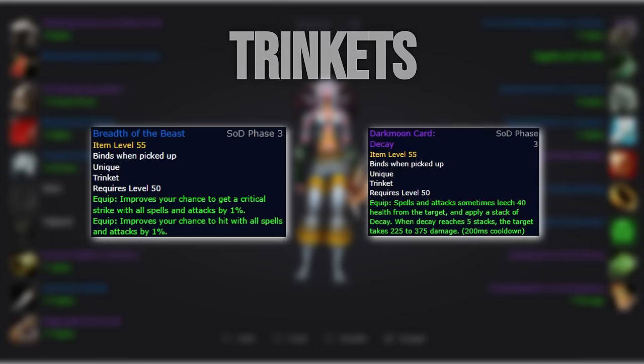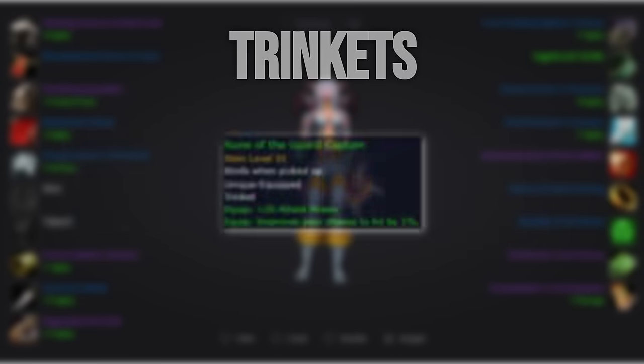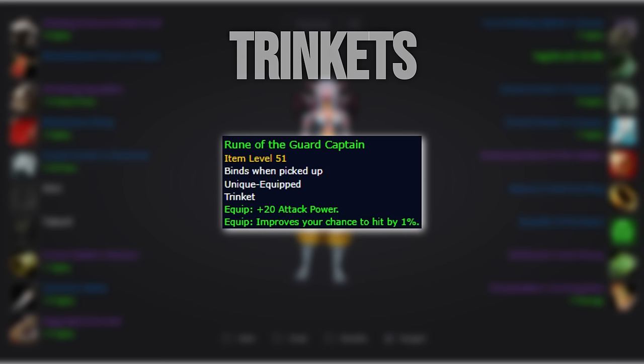For our trinkets, we'll want to go with Breath of the Beast and Darkmoon Card: Decay. If you have over 6% hit or if the fight is shorter than 1 minute, we'll swap Breath of the Beast with Devilsaur Eye. There's also potential for opening the fight with the Devilsaur trinket and then feign death swapping to another trinket, but that is often not worth it unless there is downtime in the encounter. Horde also have access to the Rune of the Guard Captain, which is a decent pre-bis option if you cannot afford the Darkmoon trinket.